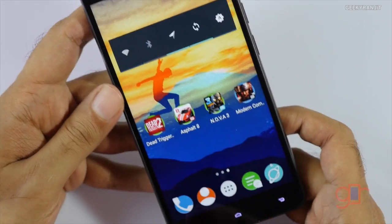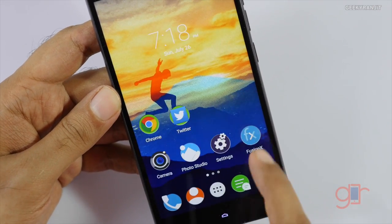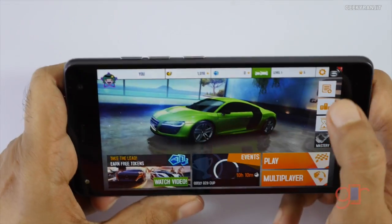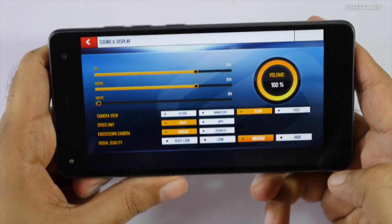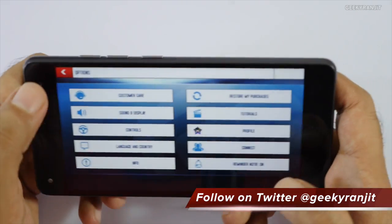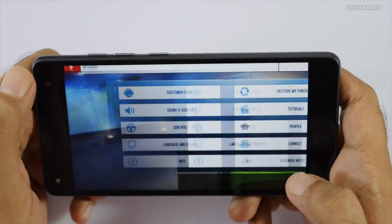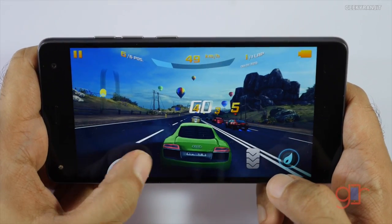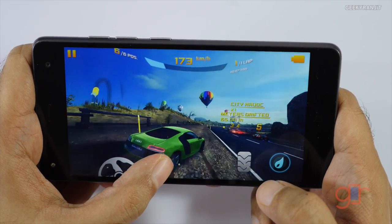Let me go back — we have a multitasking tray and you can just wipe away apps like this. Now let's move to Asphalt 8 and see how it handles. So this is Asphalt 8 — let me show you the settings. I tried Asphalt 8 on high graphics settings but it was actually too laggy, so we're going to play it on medium graphics settings. I'm using the on-screen steering on the Iceland level.